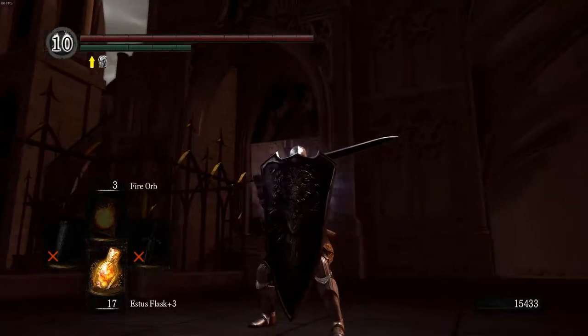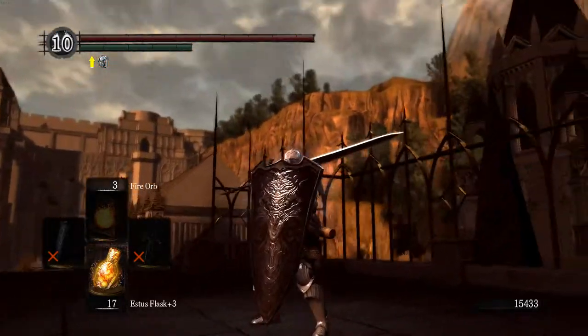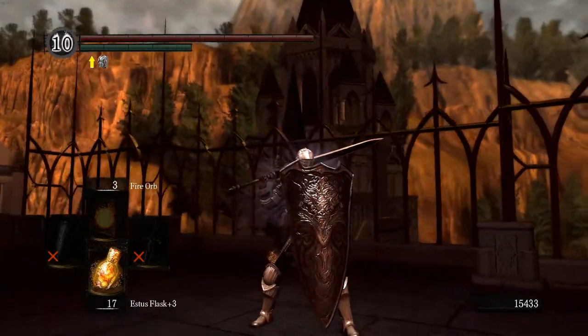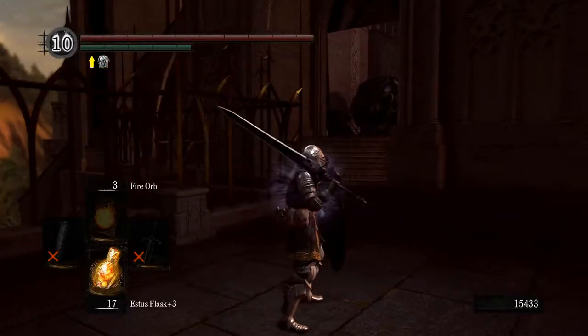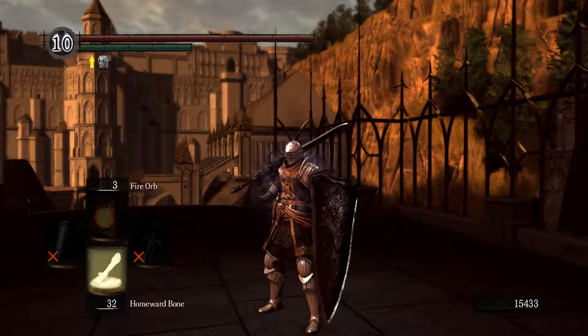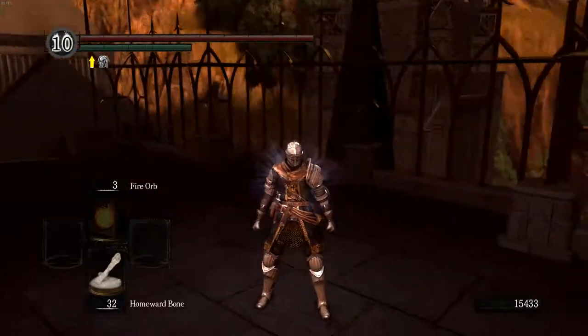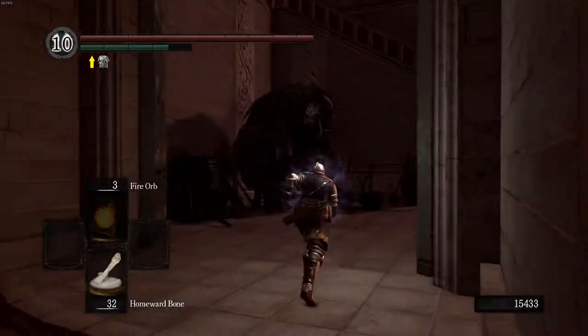The other thing you can do is put a shield to plus 10 and use the soul of Sif to make the Great Shield of Artorias, which has really high stability — 88 even for a great shield — and its defensive stats are okay. It's not too heavy for a great shield either. So those are your three things you can make with Sif's soul.